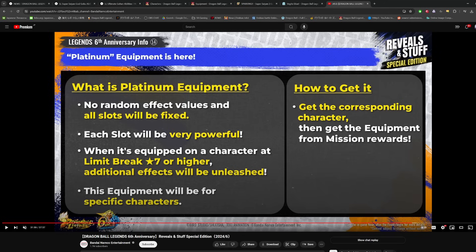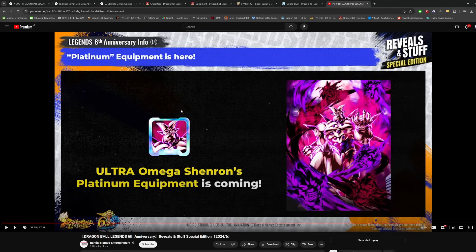In terms of how to get them: get the corresponding character, then get the equipment from mission rewards — so it doesn't even sound like you need to spend energy, just farming from missions. The missions could be annoying though. They also mentioned that ultra Omega Shenron is getting a platinum equipment as the first one. I'd just treat these as unique equipment for now — we'll see what this looks like when it actually gets added to the game. This could have some implications for part three in terms of just the theme, with Omega Shenron being first.